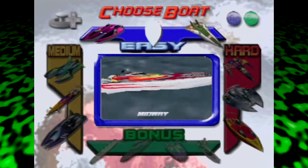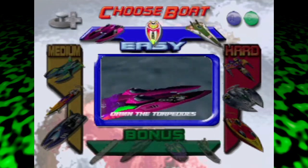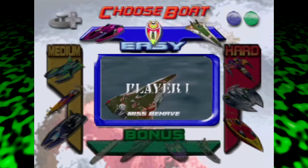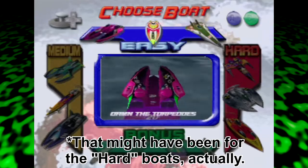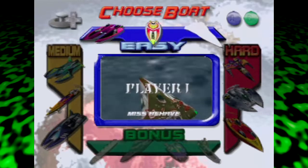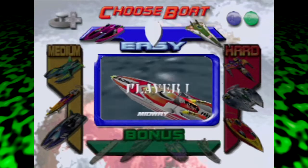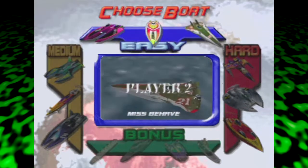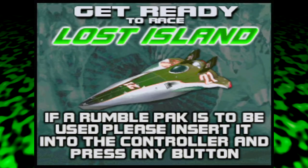It wanted the controller pack to be in controller one, so I'll have RobberLink be player one this time, because my controller doesn't work with controller packs anymore. I appreciate the sacrifice. So yeah, the choices are all up to RobberLink now. I remember — I think I also mentioned — when you unlock the hard tracks, it's like 'experts only' whenever you hover over it, and for the bonus boats that are hard to control, the announcer will say 'you're crazy.' I'll pick Damn the Torpedoes — Midway — because Midway's a location in World War II.